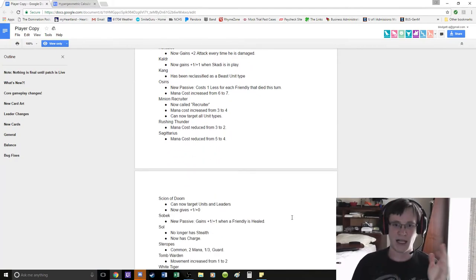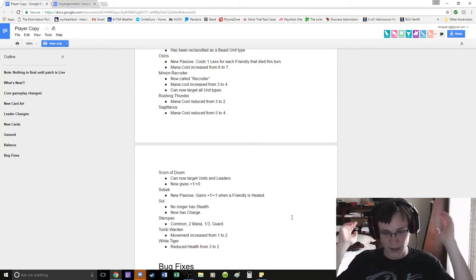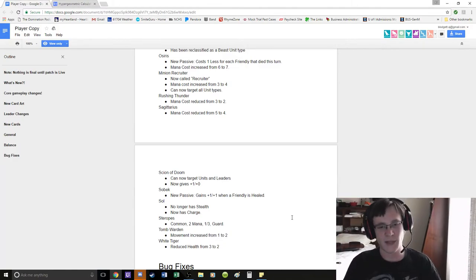Kang reclassified as Beast. Osiris: new passive — costs 1 less for each friendly unit that died this turn. Obviously this is going off the Afterlife thing — you kill off your Afterlife the turn before, kill all your 1-1s, and then boom: zero mana Osiris! Super strong! Could be a big tempo swing play.